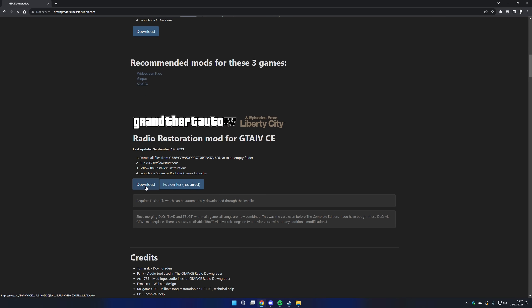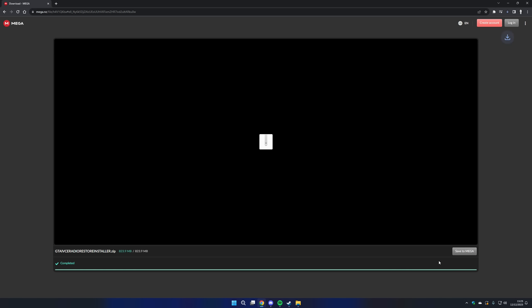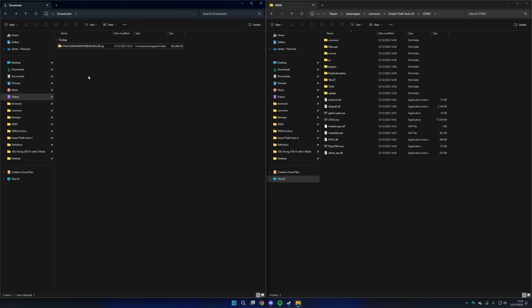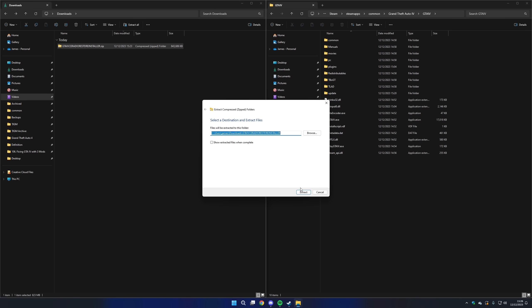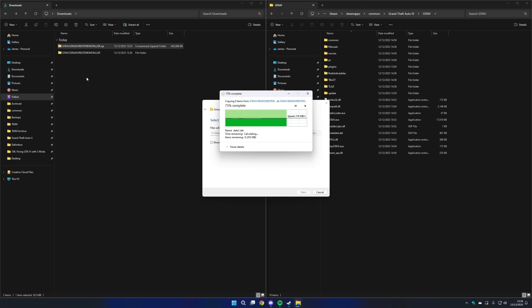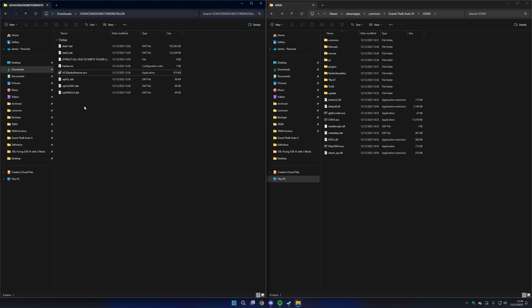The mod provides some options when installing, so let's get to it. Step 1: Download the mod from the link in the description. Step 2: Right-click on the mod archive you just downloaded and click Extract All. Press Extract on the window that appears. Once done, open the folder which contains the extracted files. Step 3: Run ibceradiorestorer.exe and click Continue.